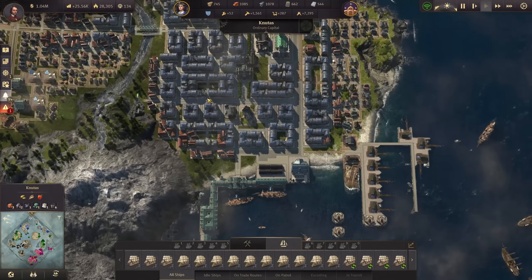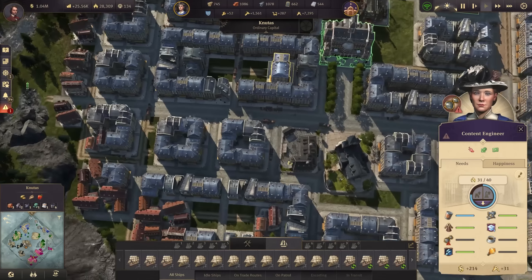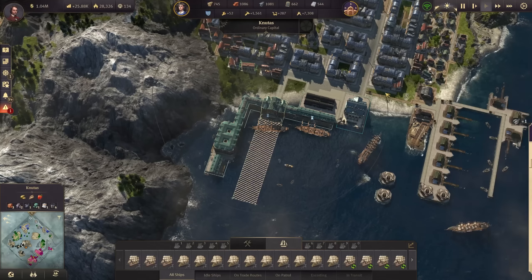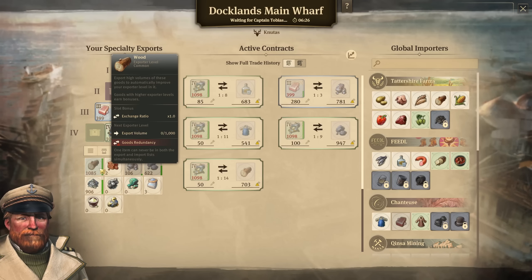We can now actually unlock the coffee for my engineers — let's do this. This will be the first good we need on our way. I would also like to quickly check the capital — it's coming in six minutes because we have a really big surplus of wood.